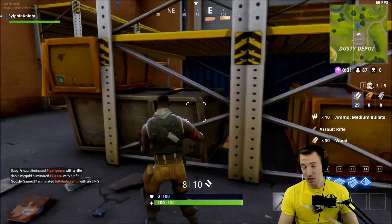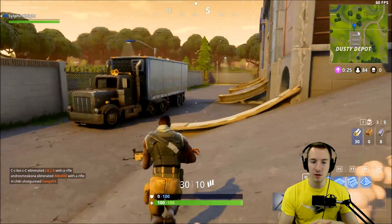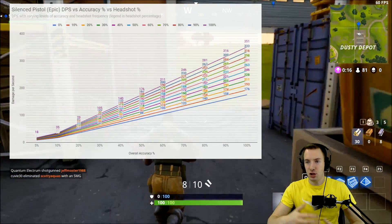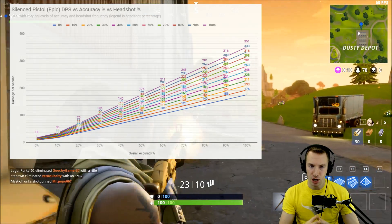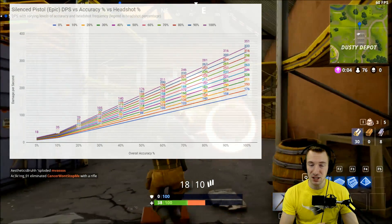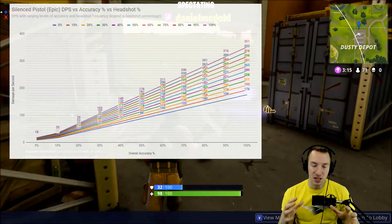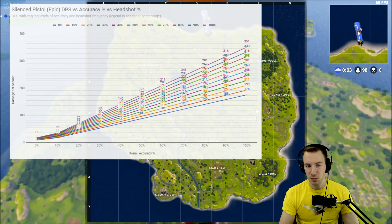We've looked at comparing pistols to pistols, pistols to SMGs, and accuracy. There's one more thing you can do as a human in Fortnite, and that is headshots. One always has the potential to double the effective damage by landing headshots, increasing instantaneous damage — simply hitting somebody's head deals more damage.